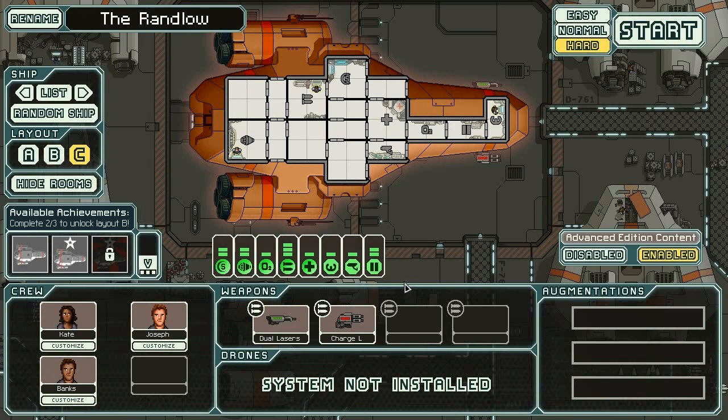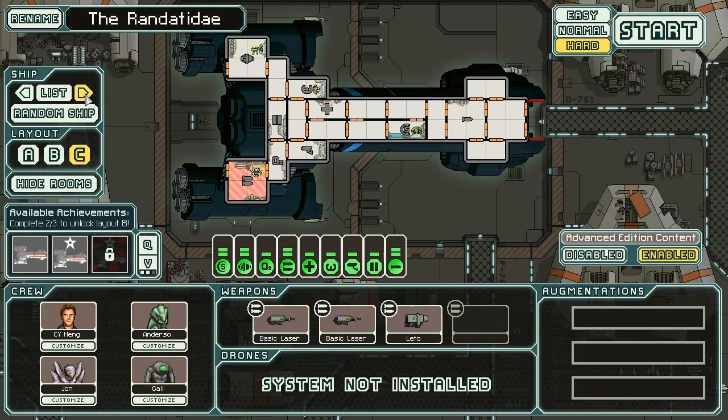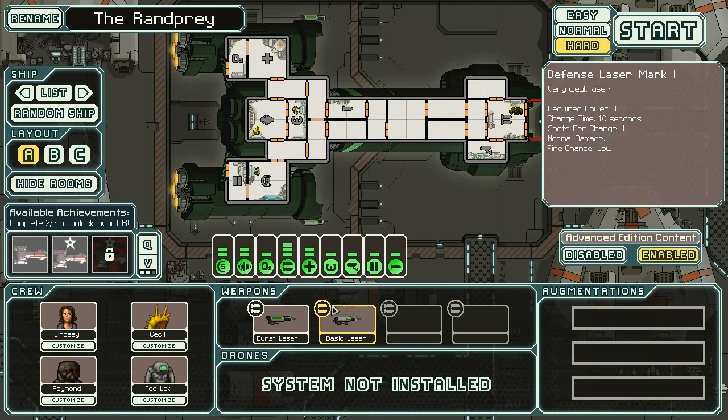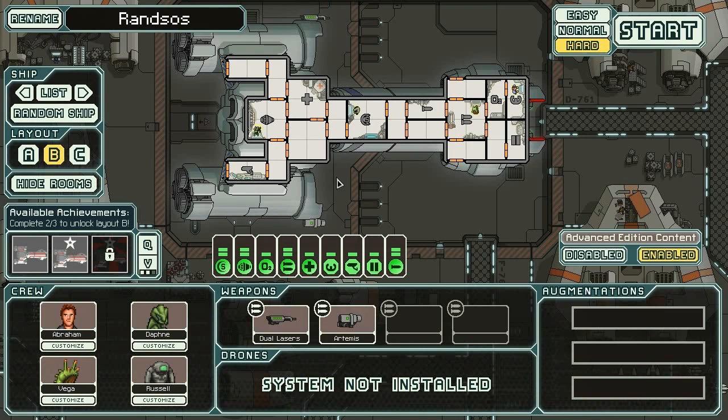The Rand Tail here is crazy with ions — I don't know how you'd play that ship. The Rand Low comes with a dual laser and a charge laser; every 11 seconds it can fire four shots and it only costs two power. This ship is pretty awesome.